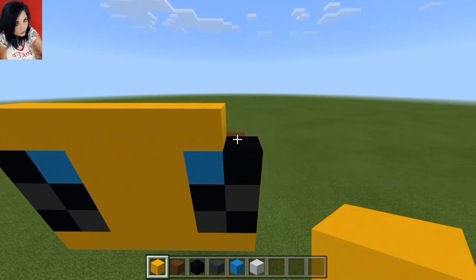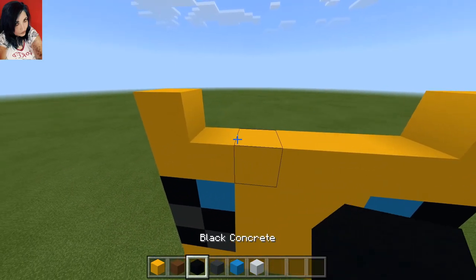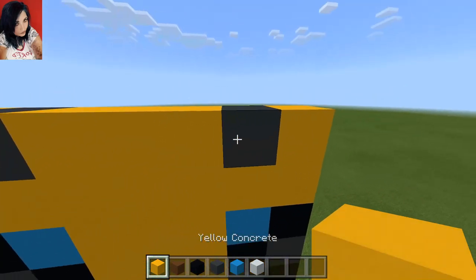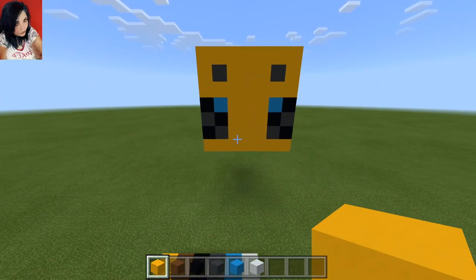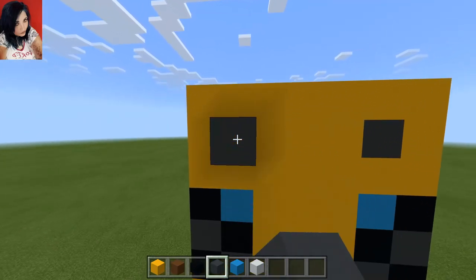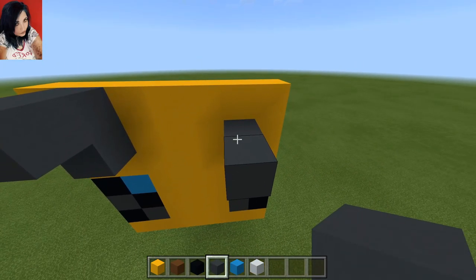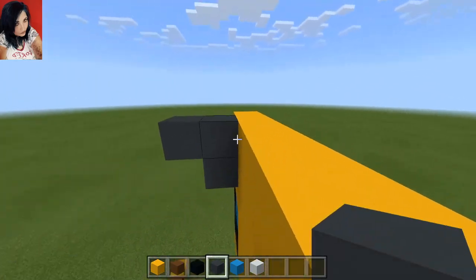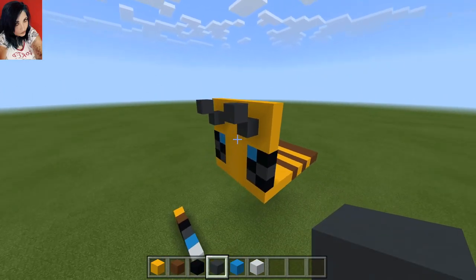We are then going to fill in between the eyes with yellow — look at those eyes, so adorable! Next step, we are going to do a full row of yellow, then put yellow on the ends, gray inside of that, and fill it in with yellow, then another row of yellow on top. How cute is he, oh my god, my heart is melting! Now we're going to give him some antennae — we're going to do a diagonal outwards just like this, break these blocks, and he has the cutest little face ever. I'm in love with Mr. Bumble.